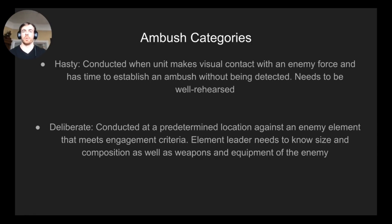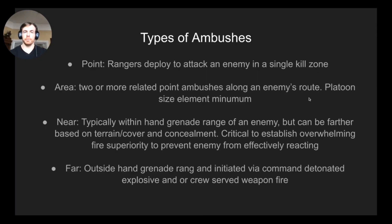Then you have deliberate ambush, which is what we're talking about today. You've got point, area, near, and far. Point is one specific kill zone on one part of the road. Area is multiple point ambushes spread out along an enemy's planned or templated route. Near is typically within hand grenade range — official Army doctrine says 50 meters or less. Far is outside of 50 meters.